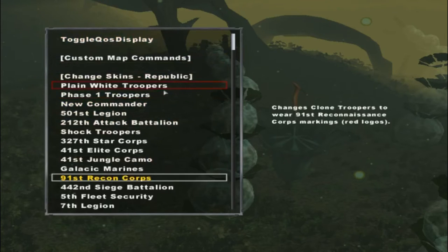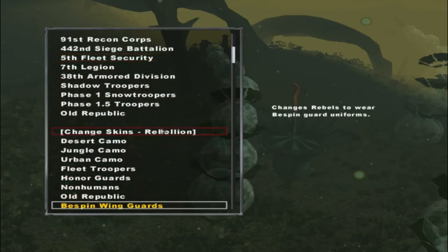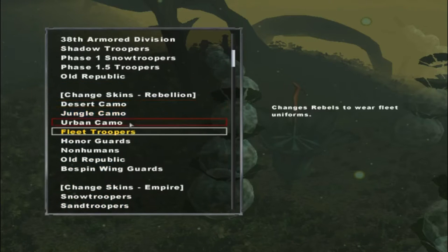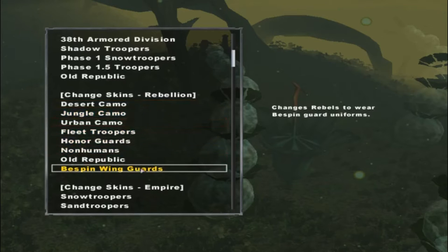The Republic has a new commander and they have an Old Republic now, which is pretty neat. The Rebellion has all new stuff — they got Desert Camo, Jungle Camo, Urban Camo, Fleet Troopers (which are the Tantive War ones), Honor Guards, Non-Humans, Old Republic, and Bespin Wing Guards.